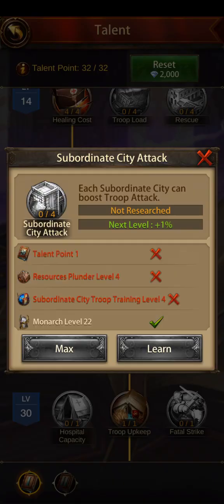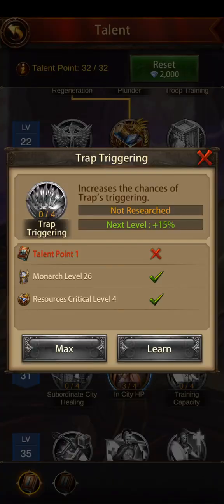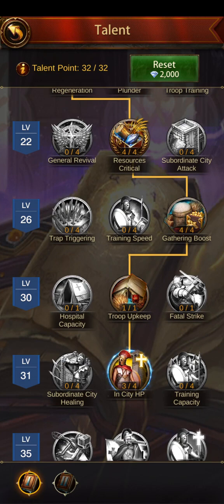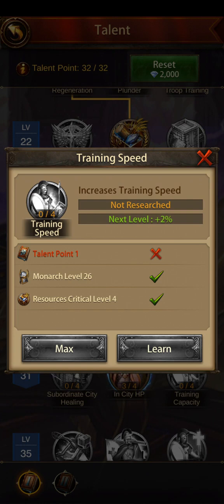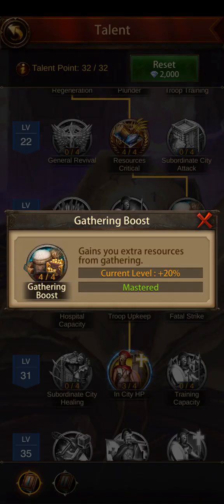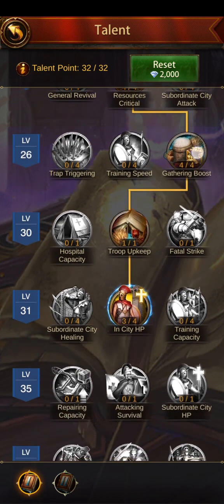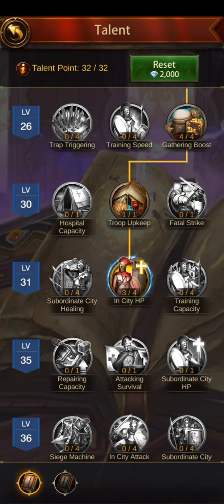Trap triggering — you shouldn't even be making traps in the first place, that's probably a whole other video. Training speed I wouldn't worry about either — even with over a billion power, I'm nowhere near running out of training speed-ups. You get those every time an alliance member kills a boss. Go with gathering boost, which gives a 20% increase from gathering resources. Then you'll have to choose between increasing hospital capacity or protecting food from being consumed by troops.